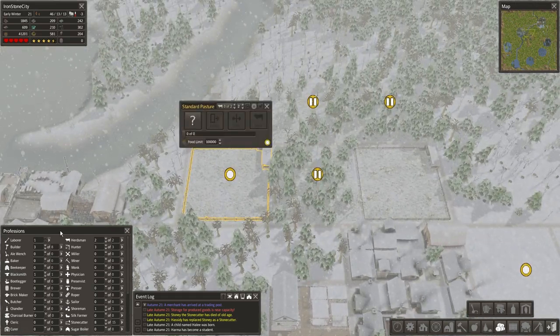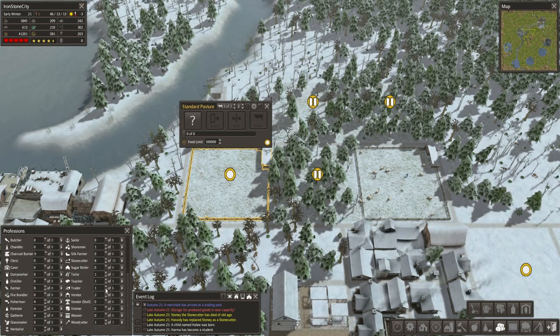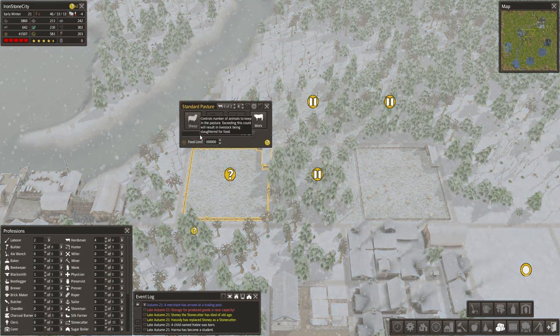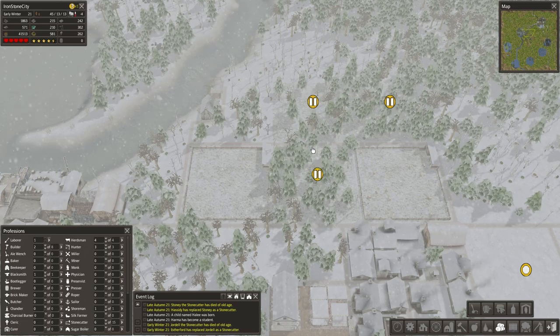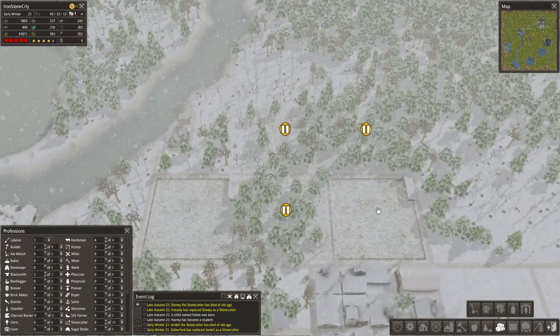We have some people in the quarry now, so let's take a few away and put them towards some herdsmen. We're gonna make this sheep and split those — even more wool. I hope they are far enough apart for not contracting diseases; I don't know.